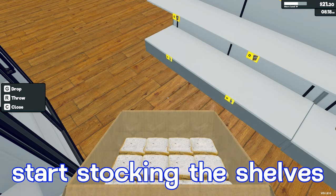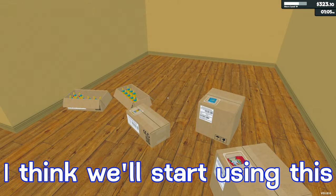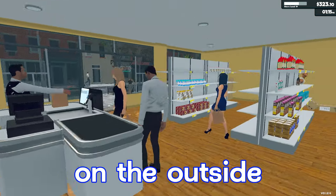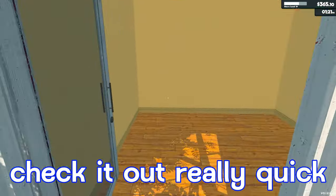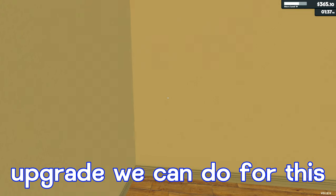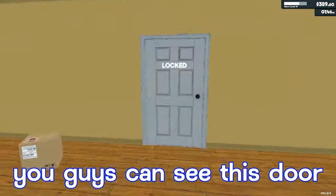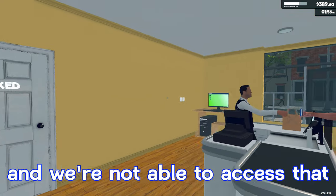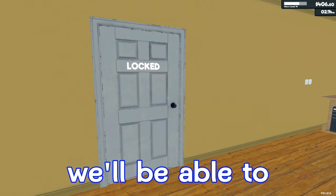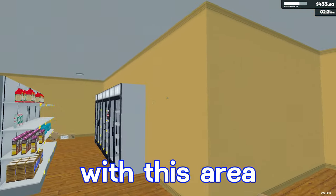I've started putting some of the overstock back in this corner — I think we'll use this as the storage area for the meantime. I know eventually we can upgrade the storage on the outside. We bought this area but we haven't put anything inside of here yet. The next expansion upgrade should allow us to use the door on the other side. You guys can see this door right here that says locked — we're not able to access that quite yet. If we do the next expansion upgrade for the storage room, we'll be able to open this door and have all that area for storage.